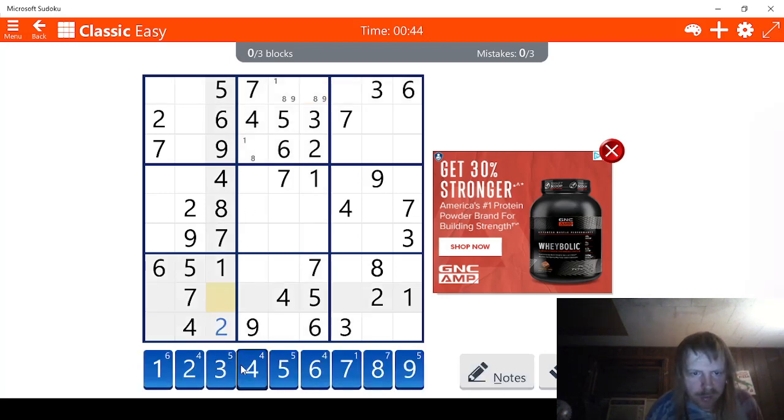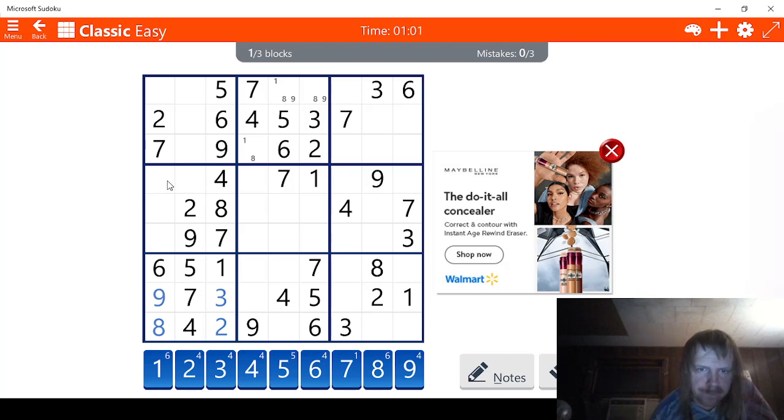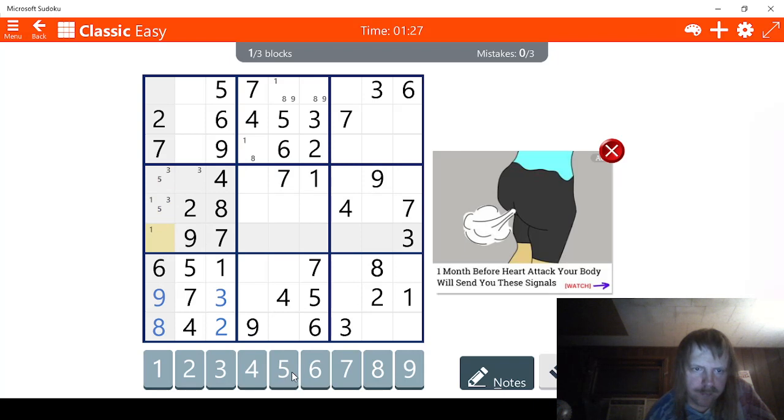And this has to be a 3. Let's try 8 — okay, this is an 8 right here and this is the 9. Got it. What about here? 1 — I see 2 possibilities for 1 here, let's go ahead and mark those. 2, 3. 4, 5 — we have 5 here, 5 here, 5 here. We need 6s — this has to be a 6 right here.